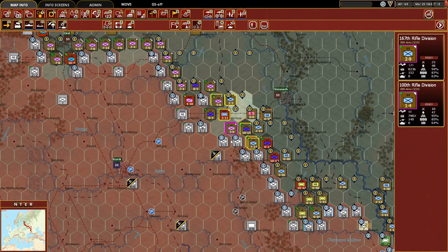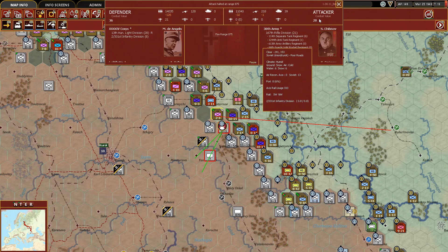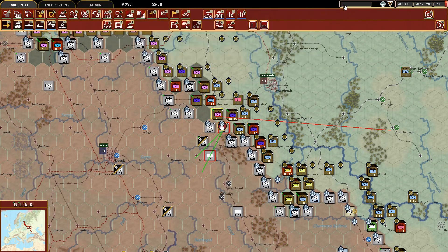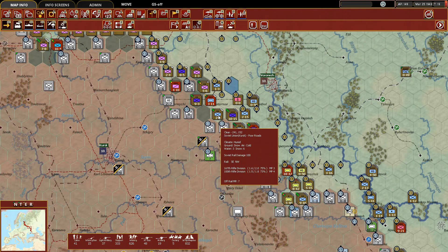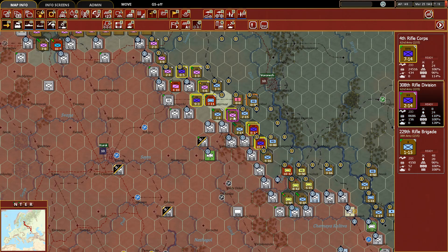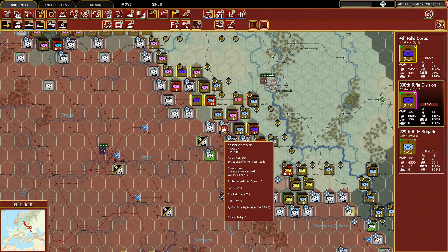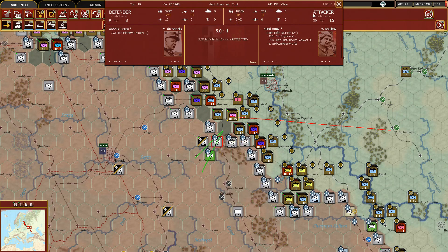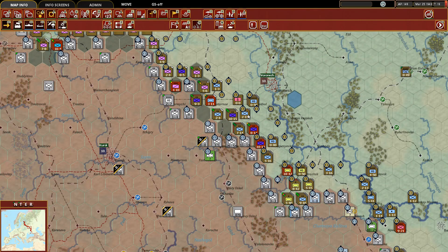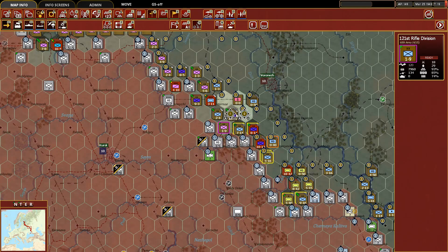We'll keep looking at areas to push through and attack here as well, but a Hungarian light division committed to the defense halted us there — unfortunate. We're left with four defensive value, enough to hold. Let's take the 308th Rifle Division and see if they can break through — and they did, which now gives us an option to bring up the 121st here.